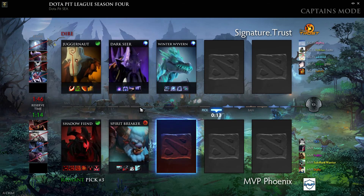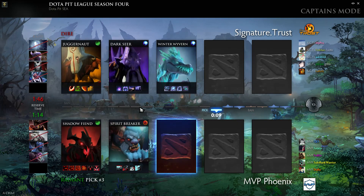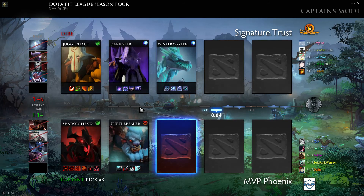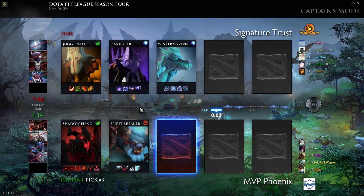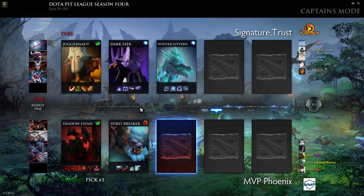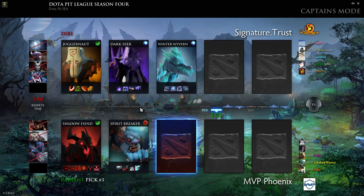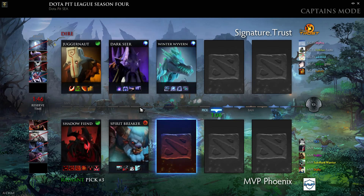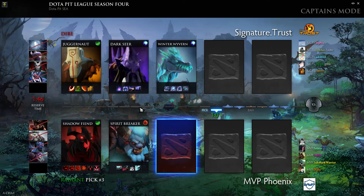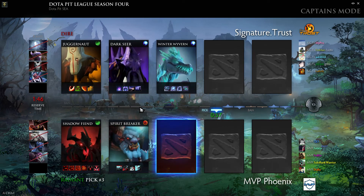The Curse Vacuum combination is going to be pretty big for Trust. Radiant side Shadow Fiend for MVP gives easy access to the jungle — medium camp to farm, large camp to stack. Spirit Breaker can cause a little bit of havoc in the mid lane and give SF an easier time for the first few waves, if he's in a support role.